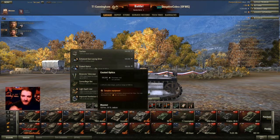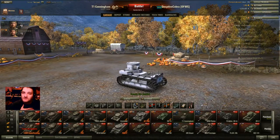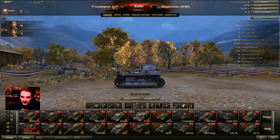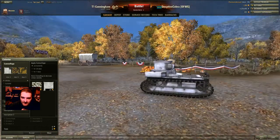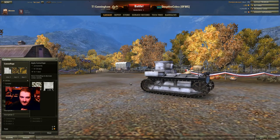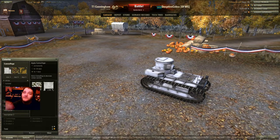Coated optics increase your view range — again, I'll explain that in another video. I got the two pieces of equipment I wanted; the rest, in my personal opinion, you don't really need. Now my tank looks different from yours because if you go to exterior you can purchase camouflage — permanently, for 30 days, or for 7 days. I've purchased mine for 7 days simply because I only have the T1 Cunningham to help you guys with these tutorials.